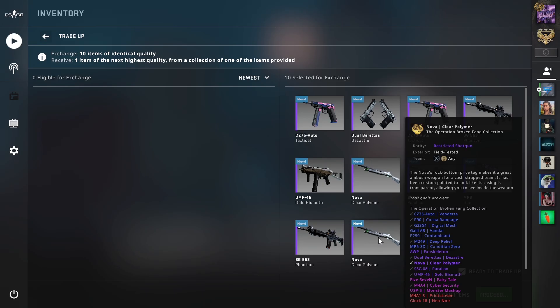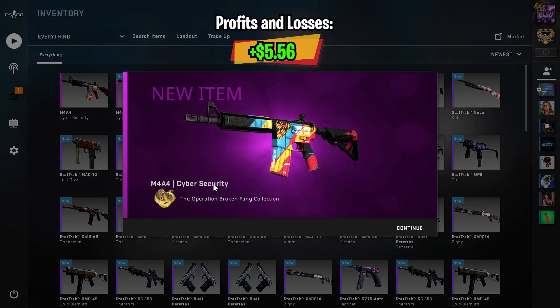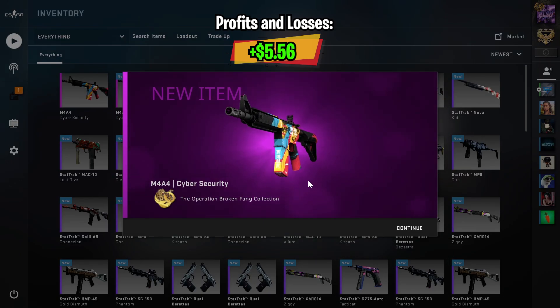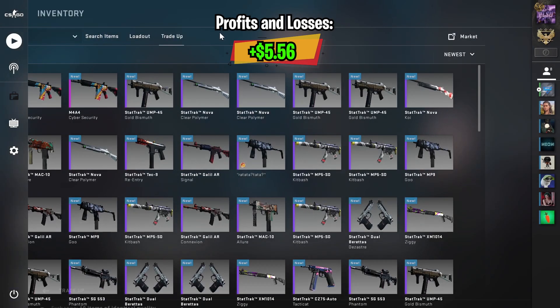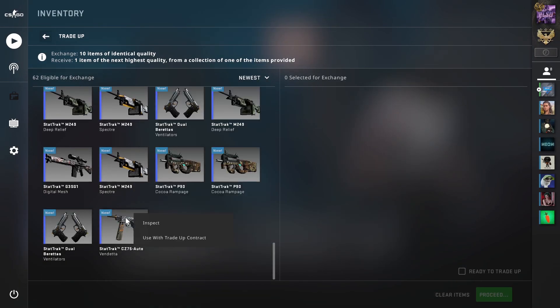For the second trade-up, let's see what we're going to get. Oh, 2 for 2 — very nice. That's another $5 to $6 profit and I will take that. Hopefully our luck will not run out.